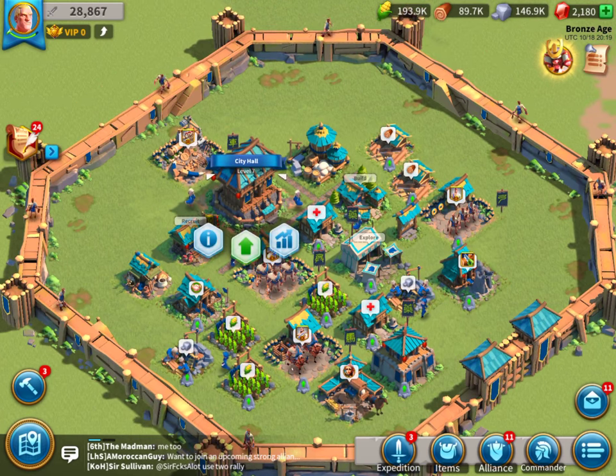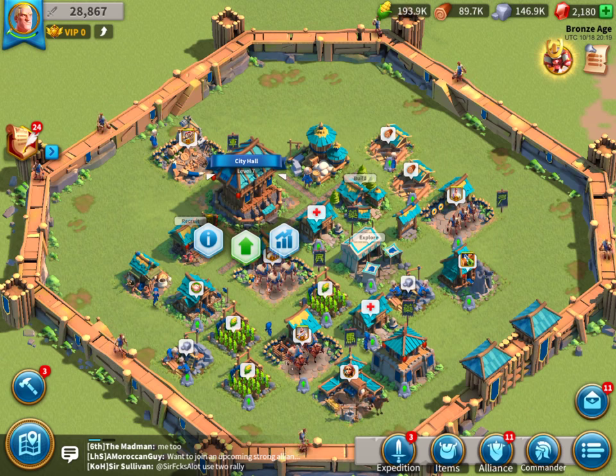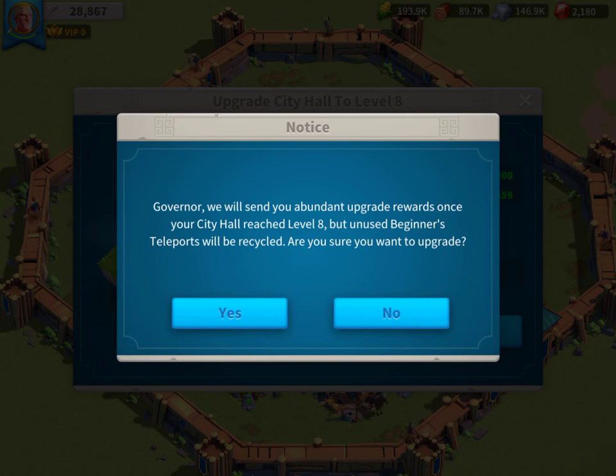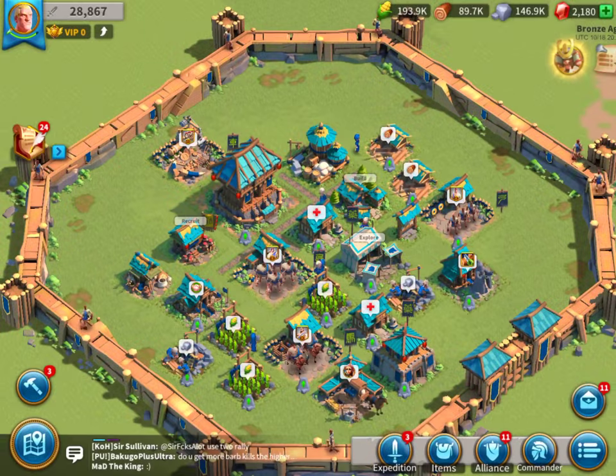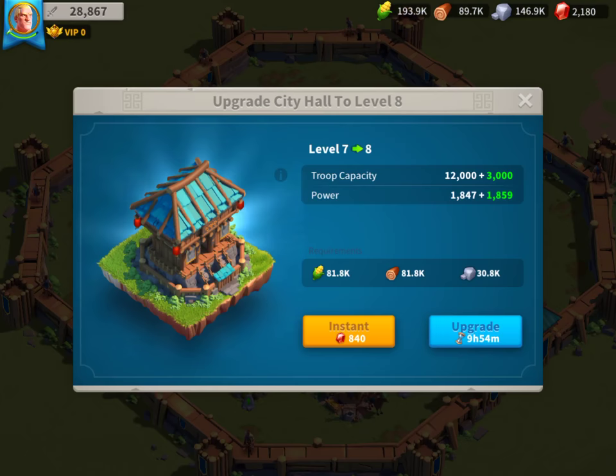Looking at a few of the buildings in your city: the most important building is probably the city hall. You need to upgrade that one before you can upgrade any other building, and it also unlocks certain features. Like in other similar games, one requirement is always to upgrade a wall, and for most levels it's also a requirement to upgrade one of the other buildings. The beginner's teleports are also gone after the upgrade — specifically after you reach city hall level eight. So maybe I'll wait and do my beginner's teleport first.